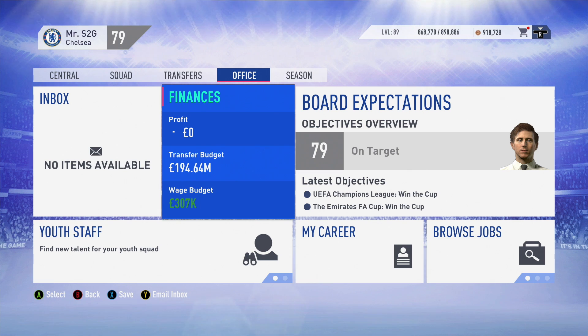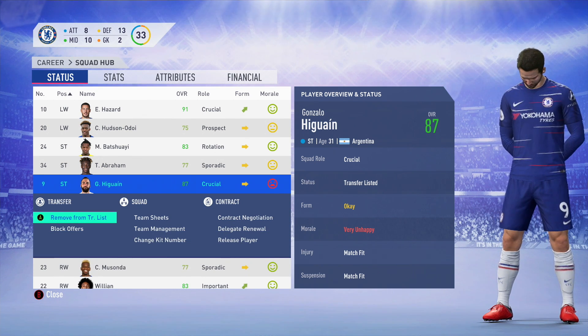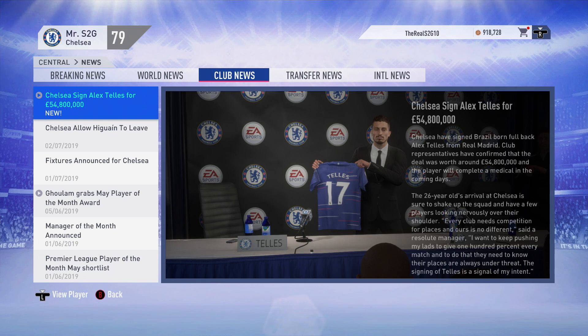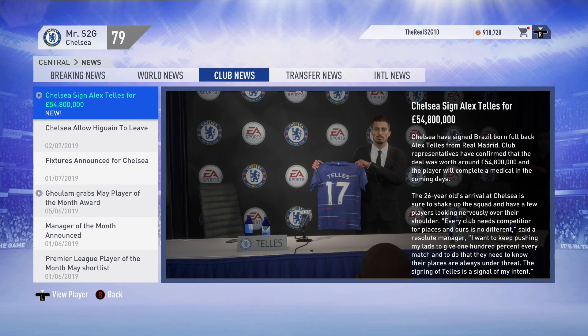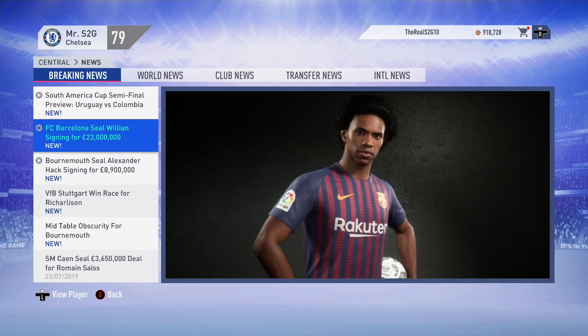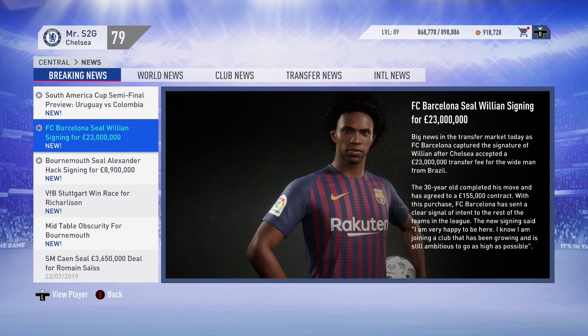Gonzalo Higuain has somehow become a permanent Chelsea player - I've put him on the transfer list and we'll be getting rid of him as soon as possible. We've made a huge signing already - it's Alex Telles from Real Madrid for £54.8 million. He is in his prime, 85 rated, and will definitely improve our defence with Alonso dropping to the bench. Now our defence is genuinely unbelievable. Also, Barcelona have signed Willian for £23 million - he's 30, so it makes sense letting him go and bringing in either backup or a first choice for that right wing role.